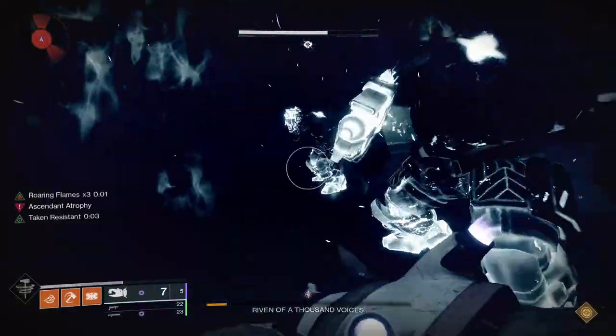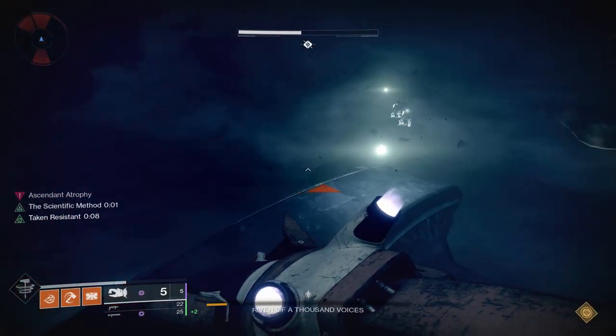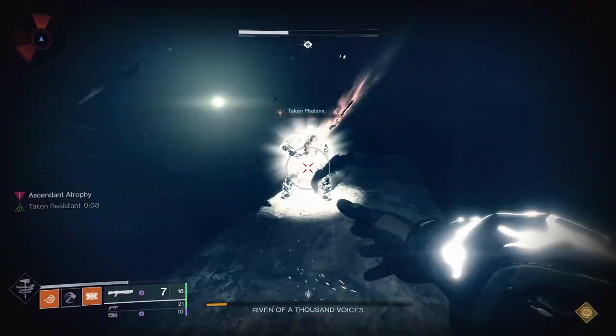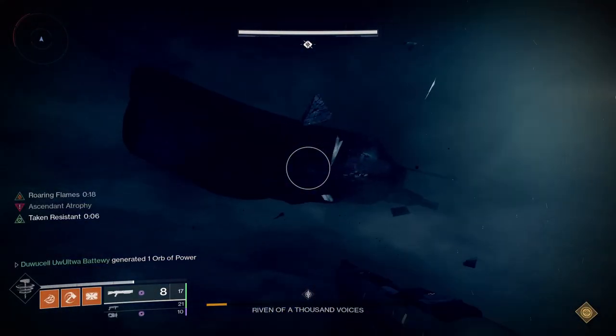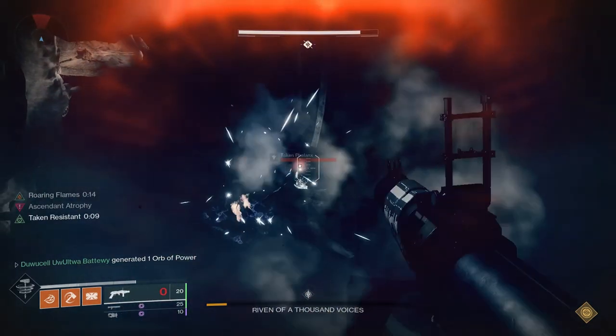You've all been in the raid where the person calling out Renn's position says something like, 'Alright she's on the other side — oh wait, wait a couple of seconds — yeah she's on the other side.' And by the end of their rant, you've already seen the shadow from the wall, making their callout pointless.